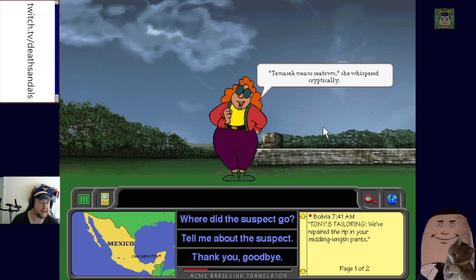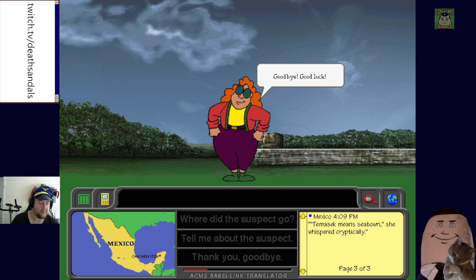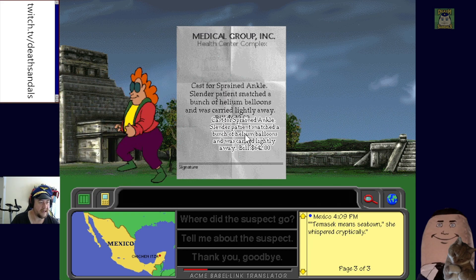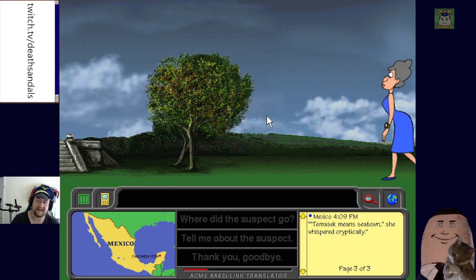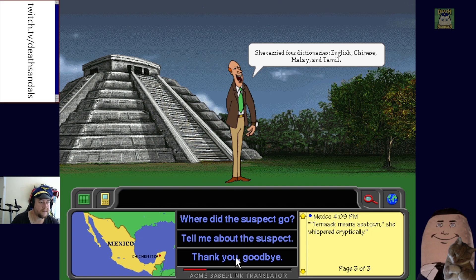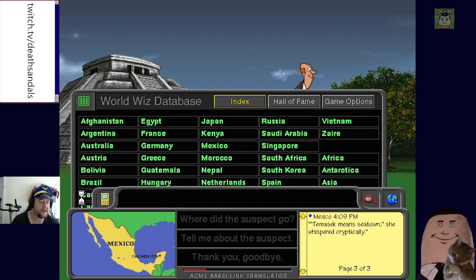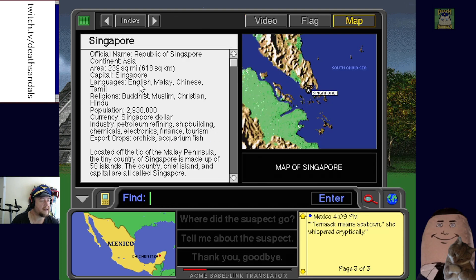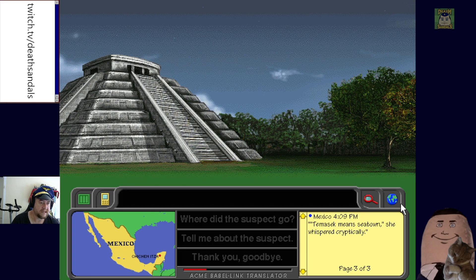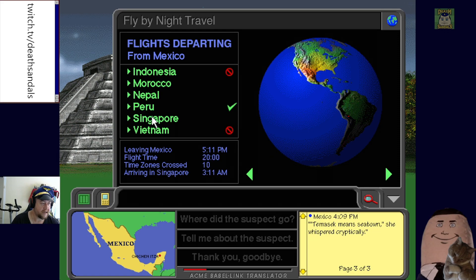We start dragging clues into the notepad. A witness mentions 'slender patient snatched a bunch of helium balloons and was carried lightly away' — quite a bill for a sprained ankle. We revisit the four-dictionaries clue: English, Chinese, Malay, and Tamil. We look up Singapore — languages: English, Malay, Chinese, Tamil. That matches! Tamil confused me because it's an Indian language, but Singapore has a large Tamil-speaking community. Off to Singapore.